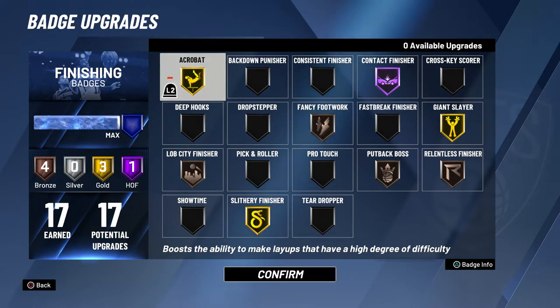I have 17 finishing badges, and you're probably thinking that's nothing for a slasher. But on finishing builds you don't even need 30 — 30 is way too many. You only really need between 15 and 20, so I chose 17. With those badges I use contact finisher at Hall of Fame. My gold badges are acrobat, giant slayer, and slithery finisher. My bronze badges are lob city finisher, fancy footwork, putback boss, and relentless finisher.